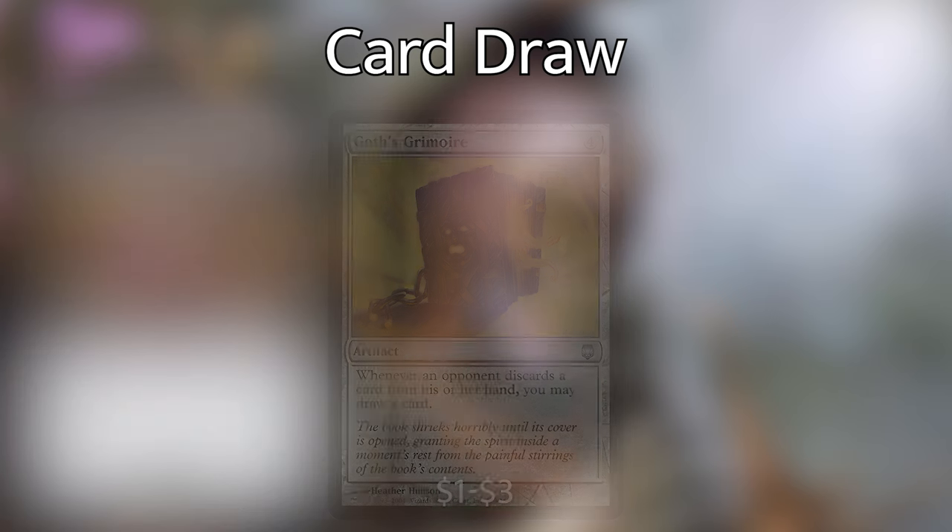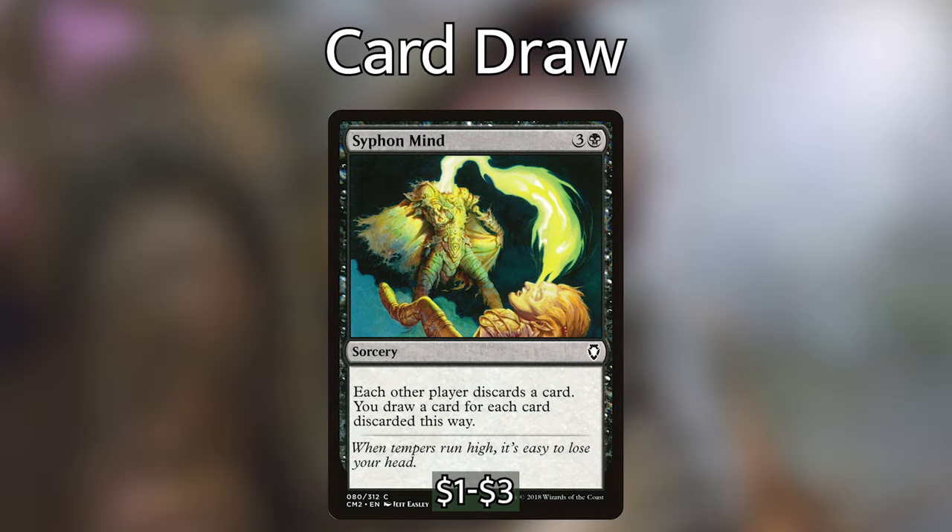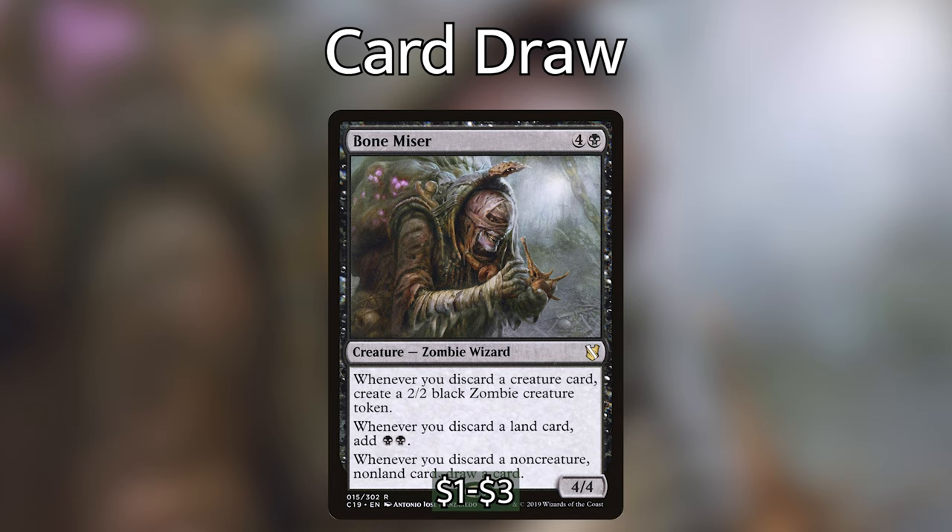We have some cantrips with Read the Bones, Sign in Blood, and Night's Whisper — each basically gets us 2 cards at the cost of 2 life. I haven't put too much card draw in this deck since Tiny Bones is going to be drawing us cards every turn if we get the setup right. We then have Siphon Mind, a sorcery for 3 and a black: each other player discards a card, and we draw a card for each card discarded this way. So for 4 mana, we strip 3 cards from our opponents and draw 3 cards. We also have Bone Miser, a zombie wizard costing 4 and a black — whenever you discard a creature card, make a 2/2 black zombie; whenever you discard a land, add black black to your mana pool; and whenever you discard a non-creature, non-land card, draw a card. Bone Miser helps us recuperate value from discarding cards.